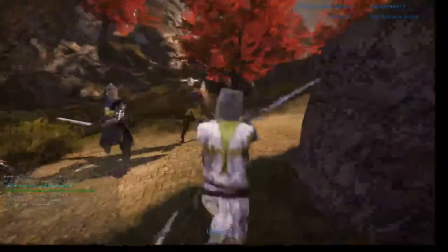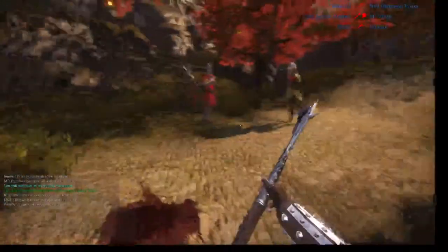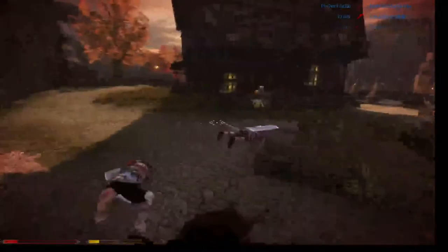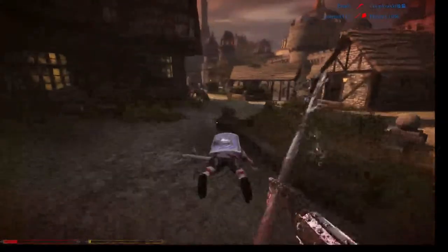So what we're going to do is stab. Alright, here's a Knight character. We're going to stab and then swing. Stab. Swing. We're going to swing here and just come over to this guy.